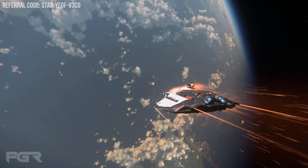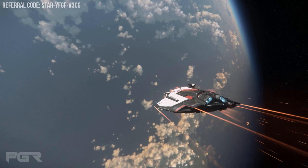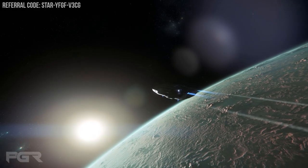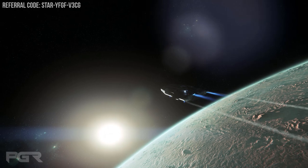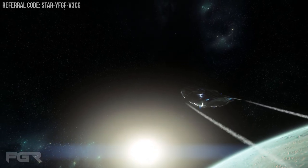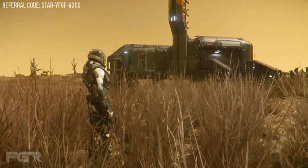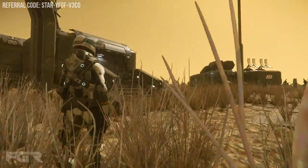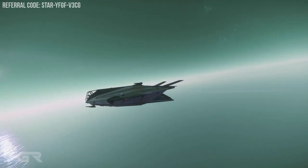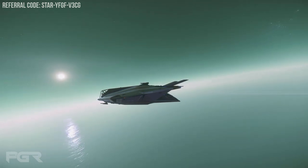Star Citizen Alpha 3.18e has the same testing focus as the previous build, and it seems like it's progressing very well. The testing focus right now still remains with physicalized cargo refactor, salvage hull scraping, platform assaults on Orson Security Post, career reactivation, career delivery missions update, the Sand prison activities, Sand caves, Daymar crash sites, Stanton racetrack locations, GrimHex ETV racetrack, and new rivers.